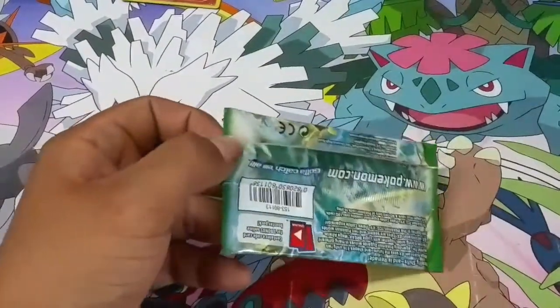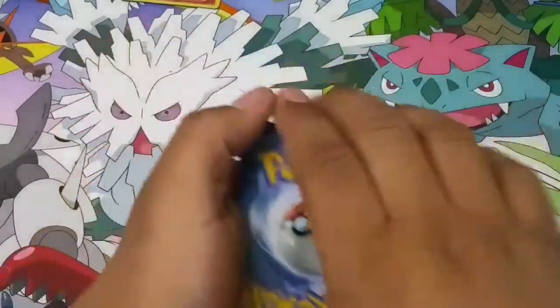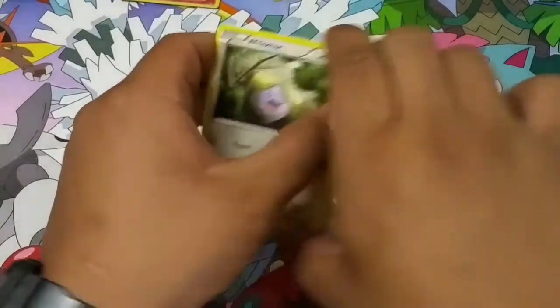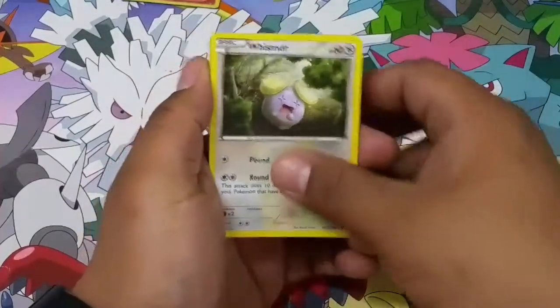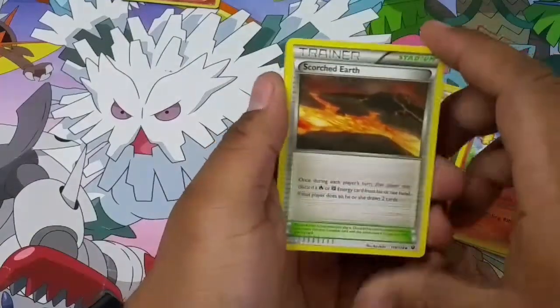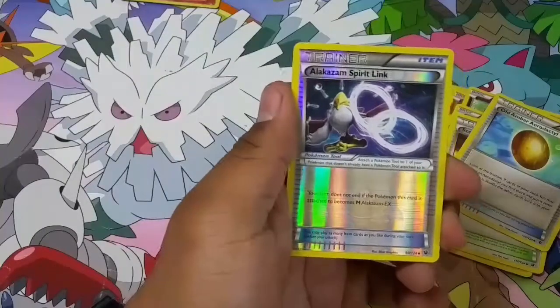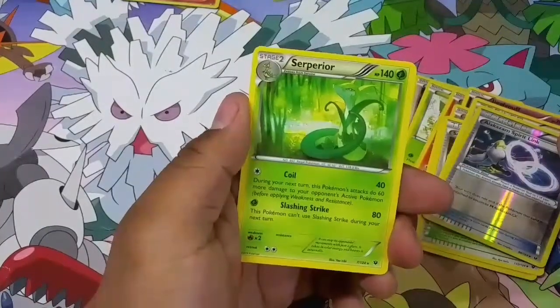Last pack of the opening — no ultra rares, no secret rares, no full arts, nothing yet. There's the Fates Collide pack — there's the code card for you guys. Wishiwashi is the first card on the last pack. Snivy, Fennekin, Jigglypuff, Riolu, Breloom, Scorching Earth, Old Amber Aerodactyl, Alakazam Spirit Link — reverse holo uncommon. And the last card in the pack is a Sceptile regular rare.